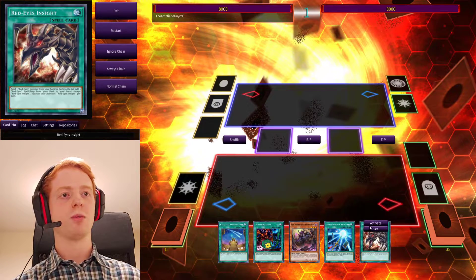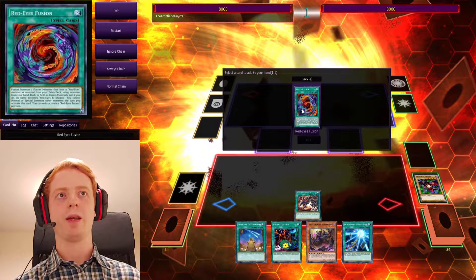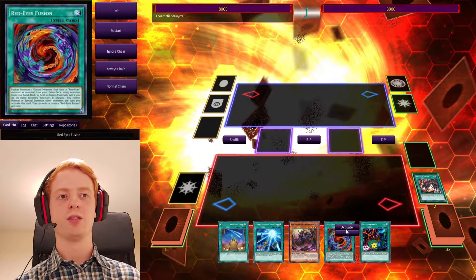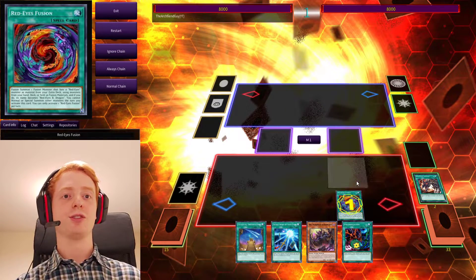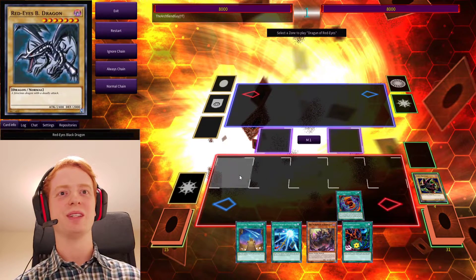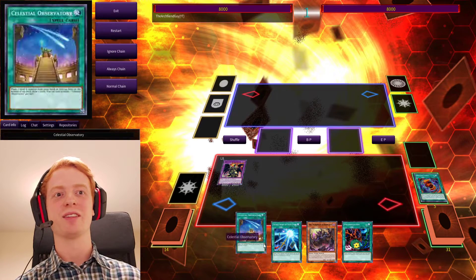Another simple combo is, if you open up with Red-Eyes Insight, you can just bring Red-Eyes Fusion straight to your hand. And then that's a Turn 1 Dragun. So that's not really a combo — it's just a simple 2-card setup, and then away you go. That's Dragun. Done.